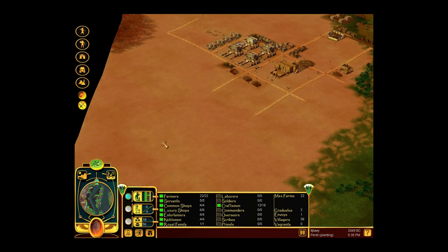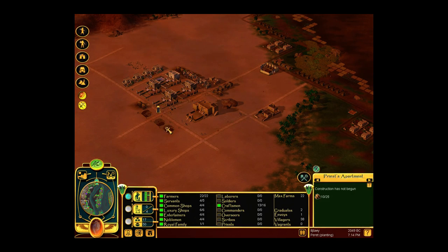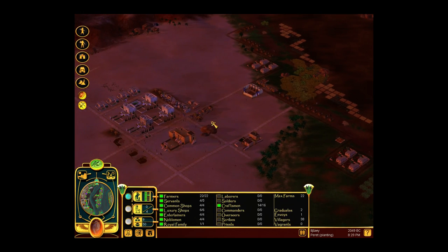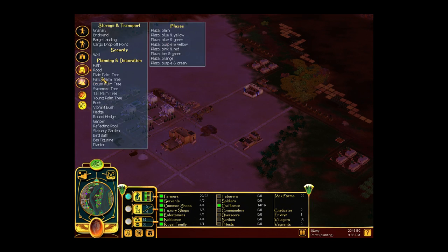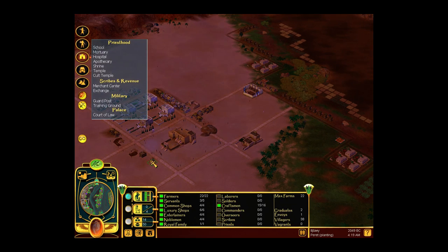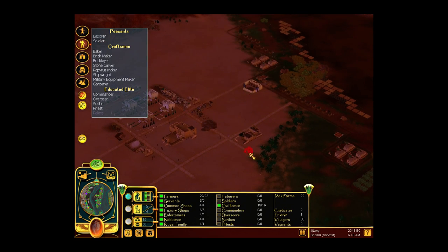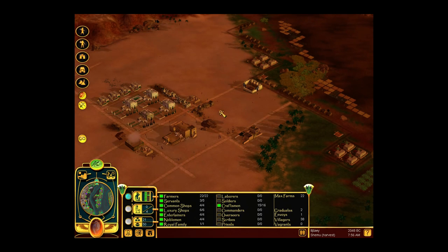I'll build four small mastabas for the noblemen, and I think I should build my tomb area over here. Or maybe we should build the pyramid over here, just to make sure it's nice and central so everyone can see it. The bakery is a crucial building. I should build a guard post - place it right there, and build one and place it there. I also need soldiers - one, two to start with. Of course they also cost bricks, but only five, so it shouldn't be too bad.